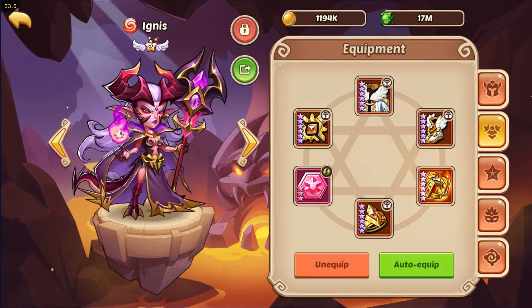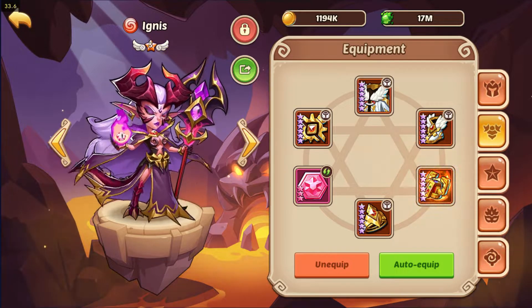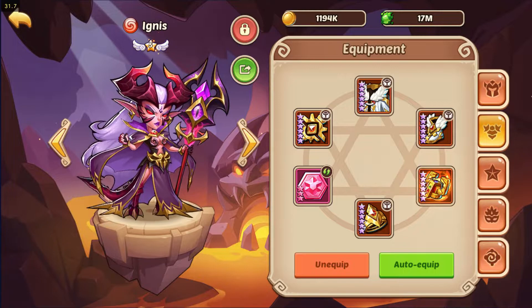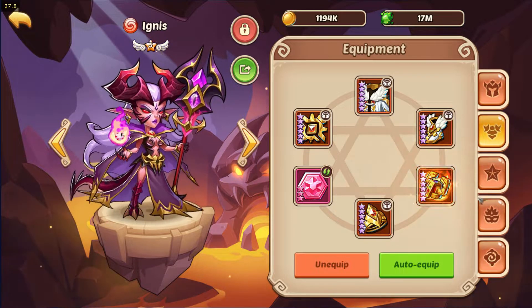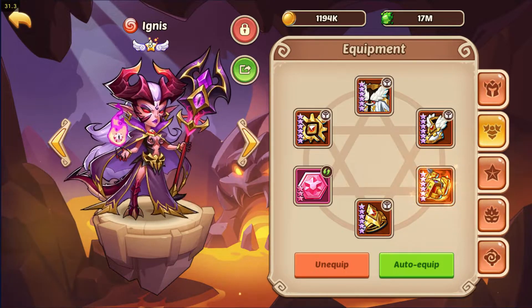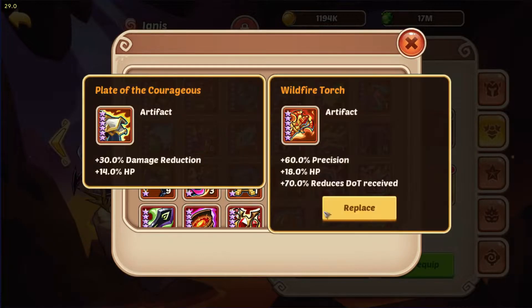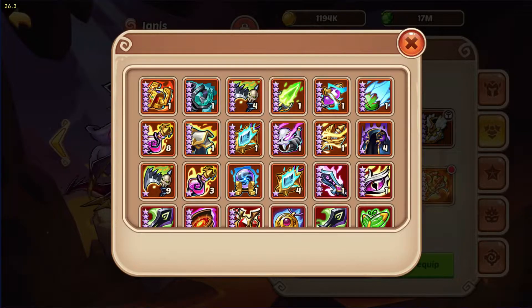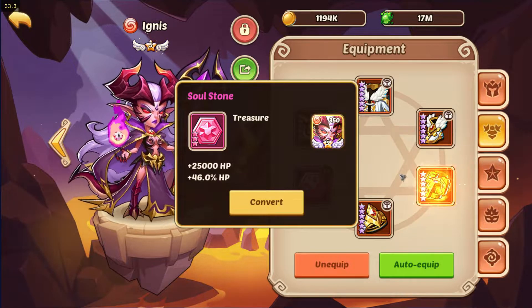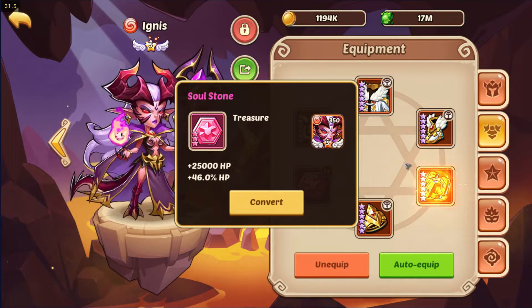Now let's discuss gear, artifact, and enables. For gear, it's preferred to use Resonance gear as it's the best, but if you don't have it you can use Glass gear or a split gear. For the artifact, you need a damage reduction artifact — Crown is preferred, but if you don't have it you can use Plate of Courageous, Wildfire Torch, or Wizard Armor. For the stone, use a defensive stone: HP, HP, Heal Effect, HP — any defensive stone works.